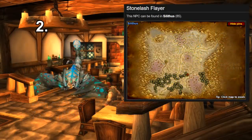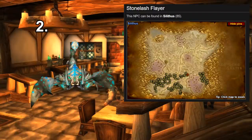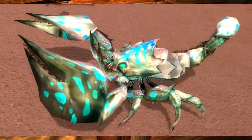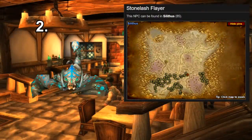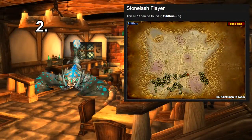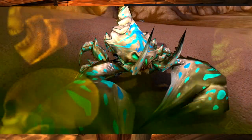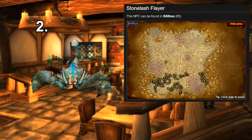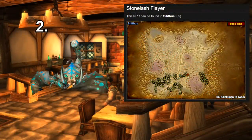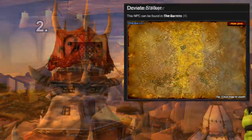For number two we have the White Scorpid. You've got a number of options — you can get it quite early in the Thousand Needles from the Vile Sting mob. You've also got Clactor Reaver which is a rare in the Blasted Lands, and the Stone Lash Scorpid and Stone Lash Flayer in Silithus which are higher level so you won't have to level it up as much. This appearance is very metallic and silver — it almost looks like a robotic scorpion.